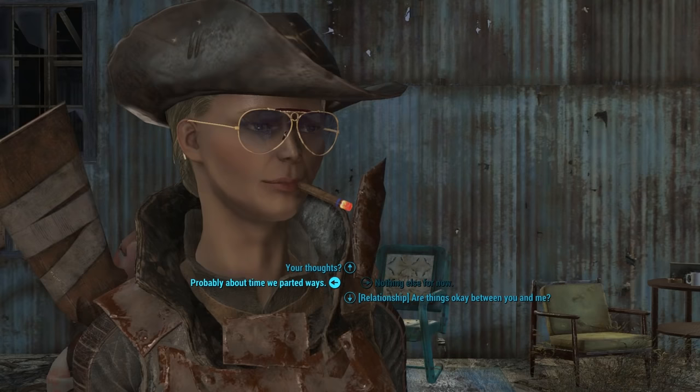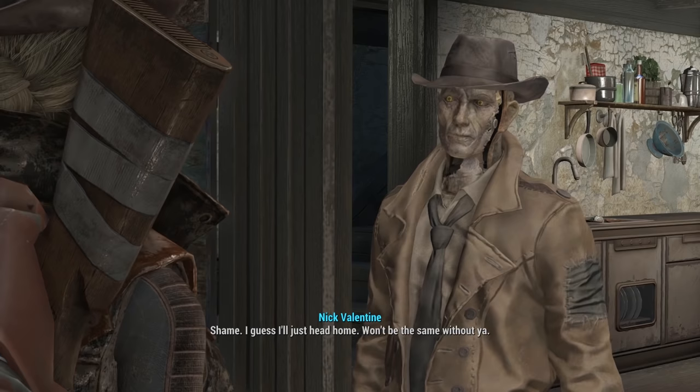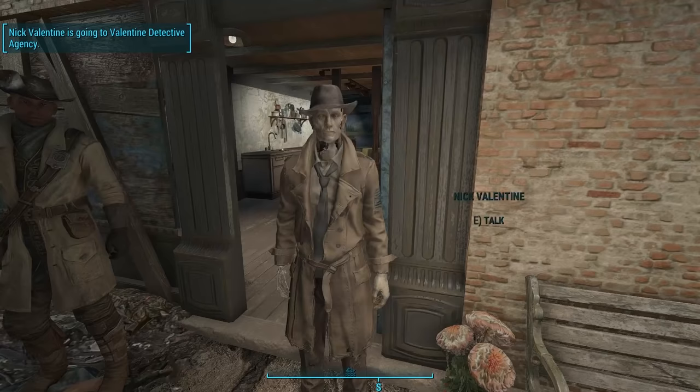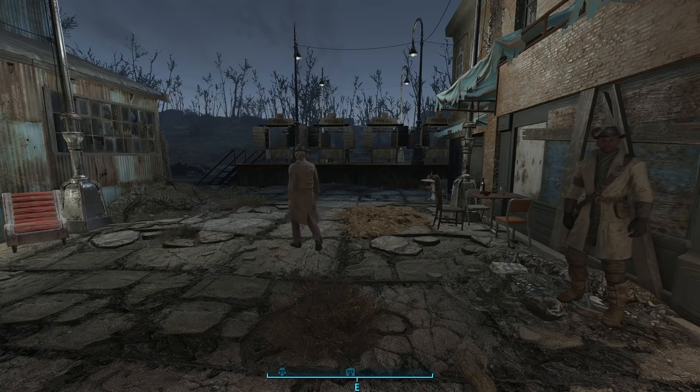Then, once done, talk with Nick and dismiss him. When the menu comes up, instead of selecting one of your settlements, simply press Tab. And even though the last location he was at was the Egret Tours Marina, off he walks towards Diamond City.